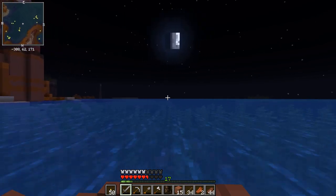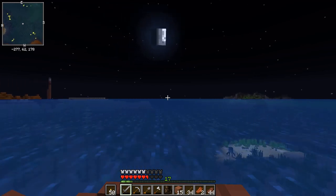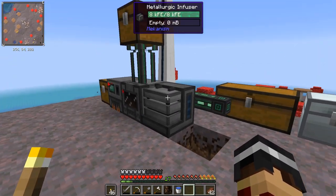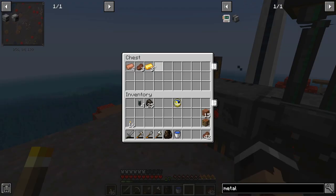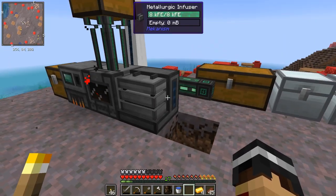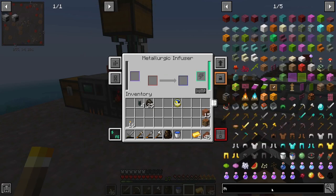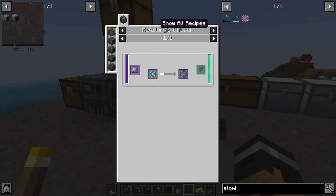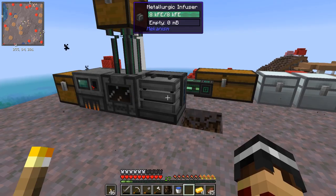I've got a bit of terracotta and I got 12 gold, but remember I can double that to 24 with ore doubling. That should do us for now, so let's get back to the mushroom island. Back at our setup, I've added the gold into the enrichment chamber - this is now processing and I'll get 24 ingots out of this, which should be plenty.